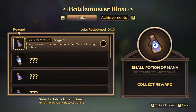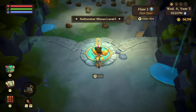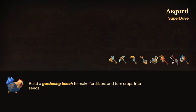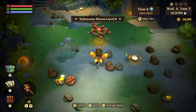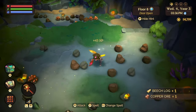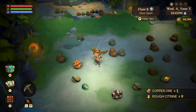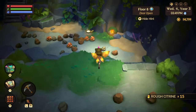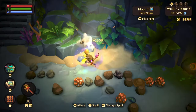All right, the first quest is we're going to need to dispatch 50 jumbles in the saltwater mines, so let's head there now. I automatically start on level 8 of the saltwater mines because if I'm going to be in here and beat up all of these jumbles, I might as well just collect gems along with it so that I can turn them into polished gems and make a ton of money. Let's dispatch 50 jumbles — the reward for this is going to be the small mana potion.